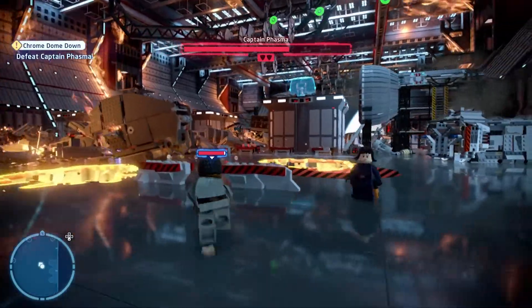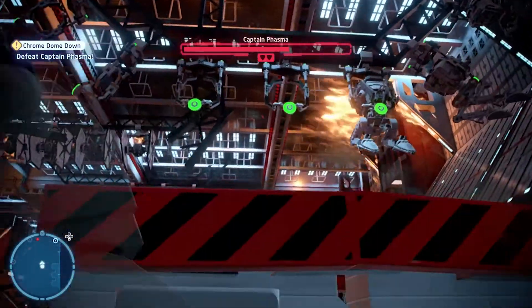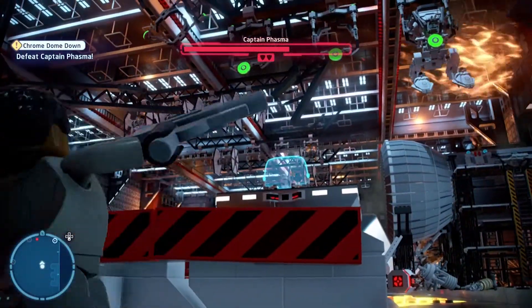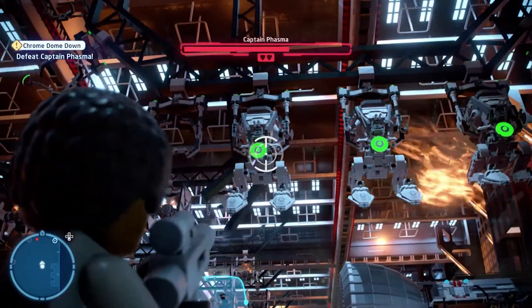Finally, let's talk about cover. When in a shootout, you can dive towards cover and shoot over it at your enemies — this is a great way to stop taking too much damage. What's also great is that you can switch between blocks of cover to get closer to your targets whilst staying protected.